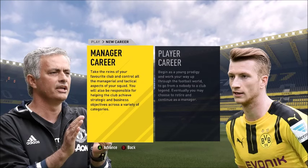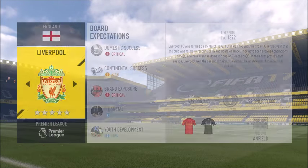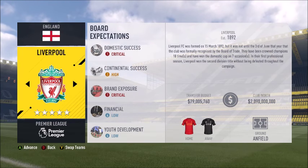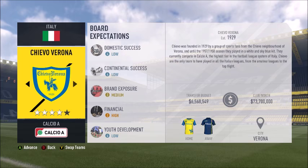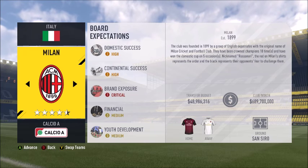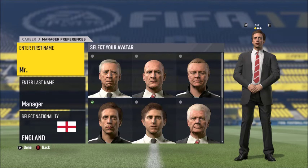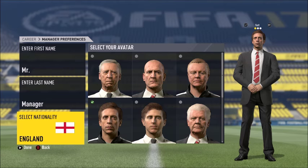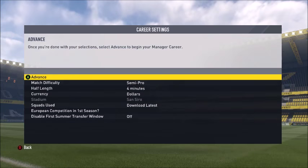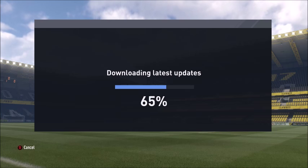Hey guys, Gosefi here and today I'm going to be bringing you a youth squad and youth academy tutorial for FIFA 17 career mode. This is very efficient for getting youth players and developing really crappy players into 90-rated players. What you want to do is select a team with a pretty good budget, around 15 million pounds. Select a good team with a good budget, then go into career mode.